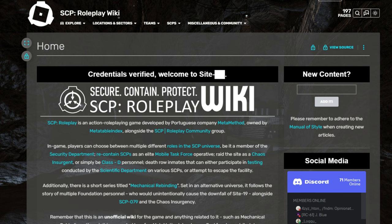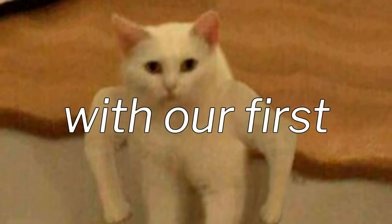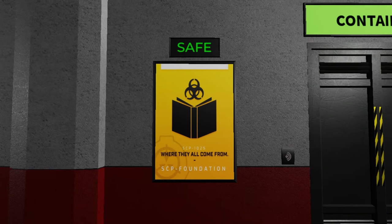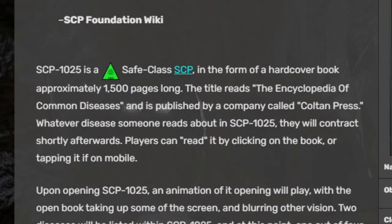Also, a huge shoutout to the SCP Roadplay Wiki — I'll use a bunch of their sources for this video. So let's start off with our first SCP, which is SCP-1025. If you guys don't know what this SCP is, it's an encyclopedia of common diseases, and upon reading them, you might get one of the diseases.